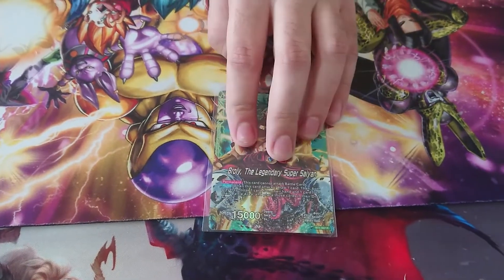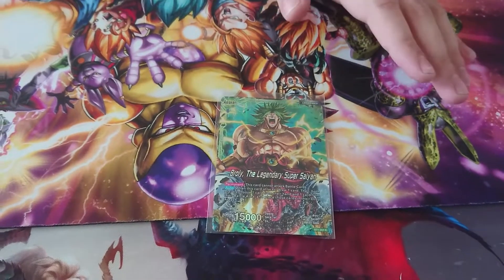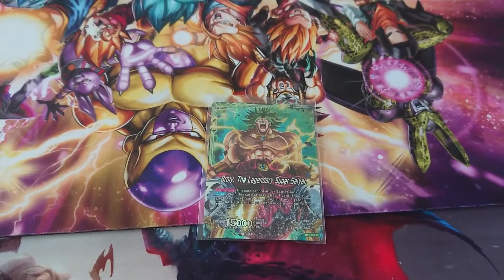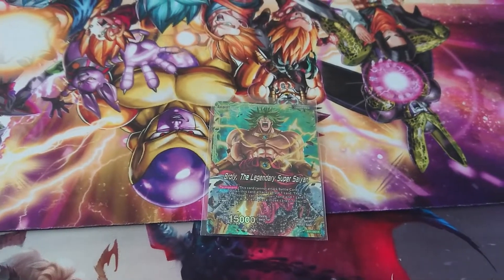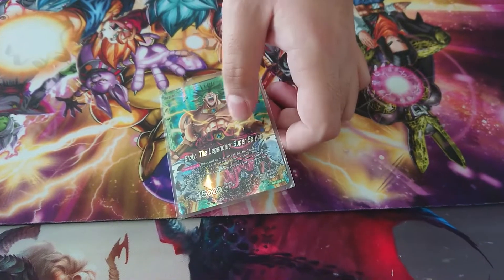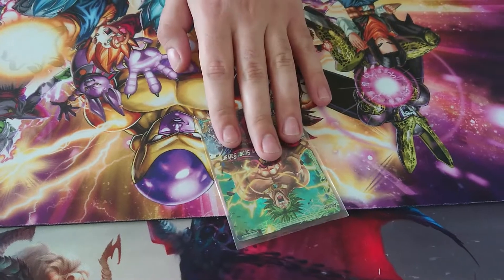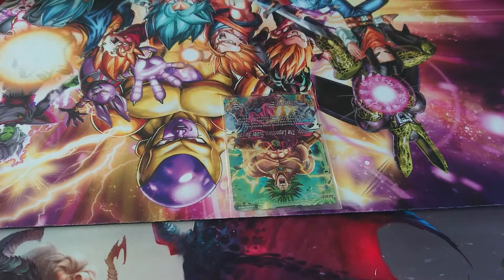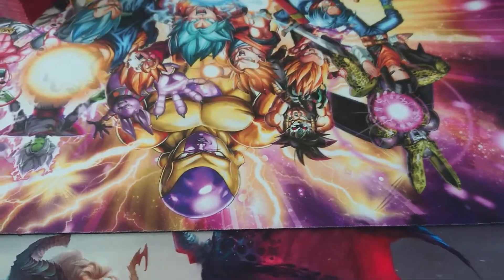So Broly the Legendary Super Saiyan — pretty much almost everything is the same, but the bonus thing is when I attack, I draw 1 card, both players choose 1 card to KO on each side of the field. I like this leader because he's unique. Since I've started looking at the Dragon Ball Super card game, this was one of my favorite leaders. Always wanted to make a deck, and I'm pretty proud that this leader has a decent deck. Let's begin with the cards.